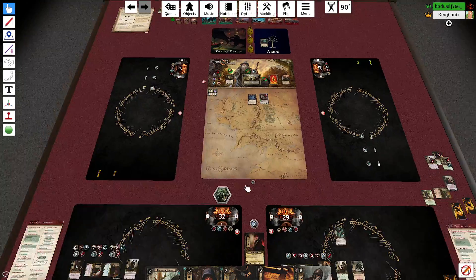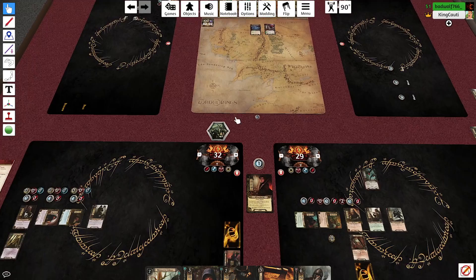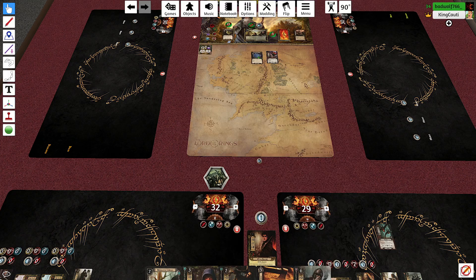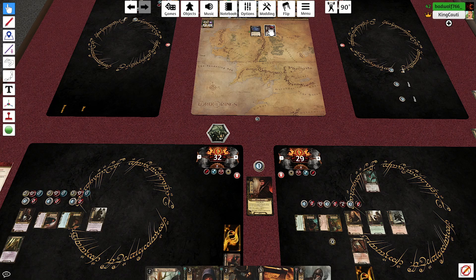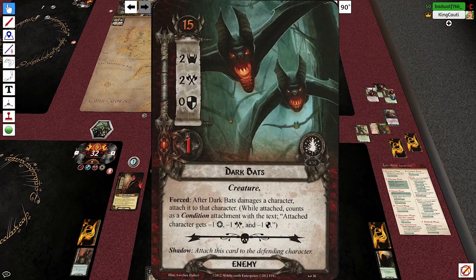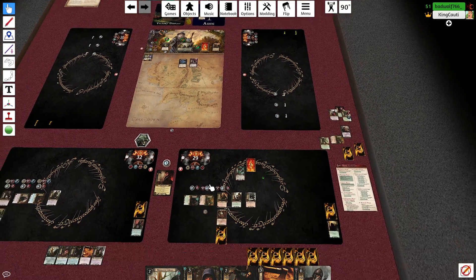I'm going to travel to the Hidden Path now by spending the Bilbo Bucks. The Great Yew Bow would be really strong here if we had ranged characters but we're not Haldir — he's the one who can attack into the staging area. I'm still going to leave Lazy Lob in the staging area for now and not engage.